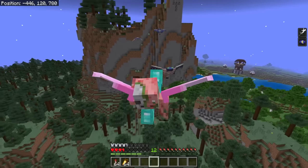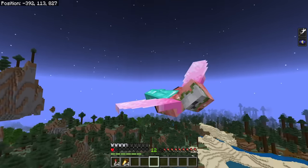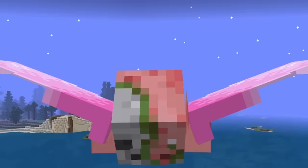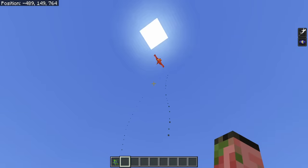Great news for all you Phantom fans: when you're gliding with your Elytra, they'll no longer miss you while you're flying in the air. Previously they would just kind of fly past you, but that'll no longer happen. You're welcome. In case you don't like Phantoms, I'll actually have a new Phantom farm coming out soon so that you can kill them en masse.